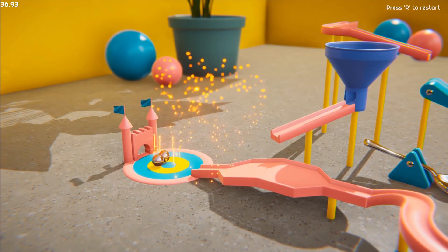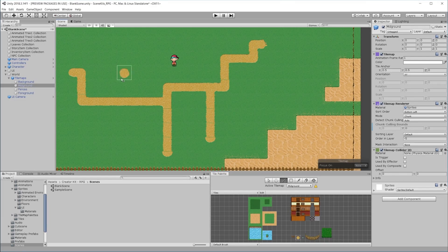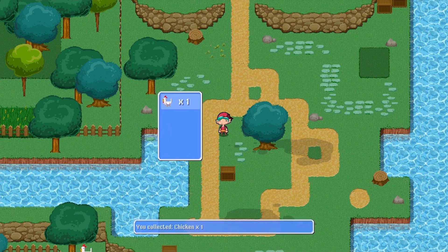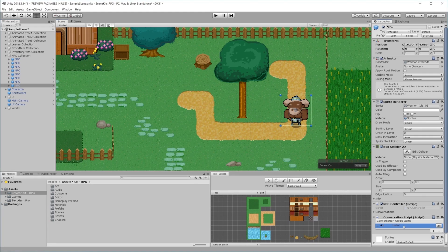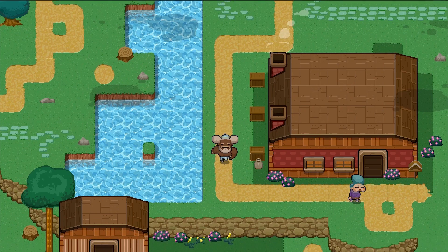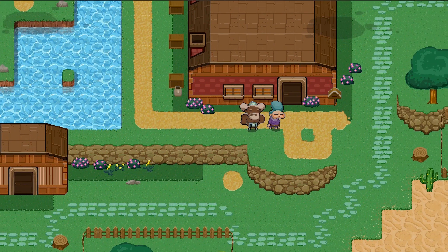Are you narrative driven? Design your own RPG world with a kit that gives you control over every pixel. Create NPCs with custom branching dialogue and assign the player a plethora of quests to help them with village life.